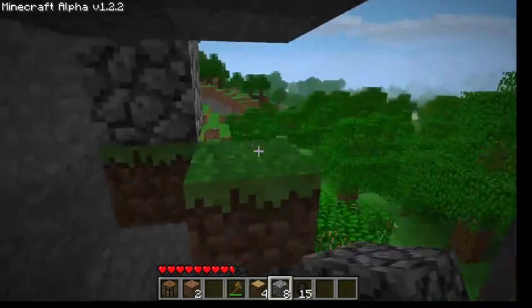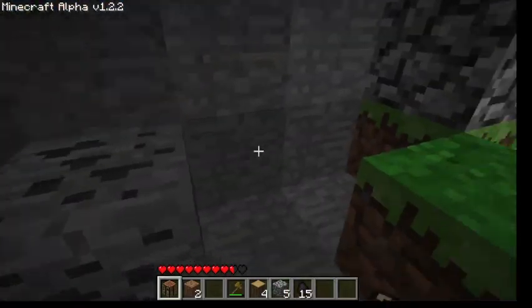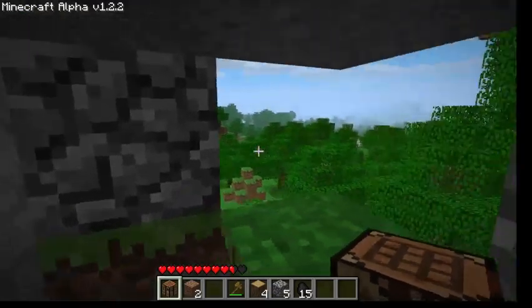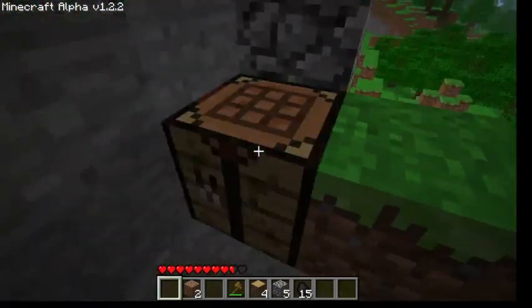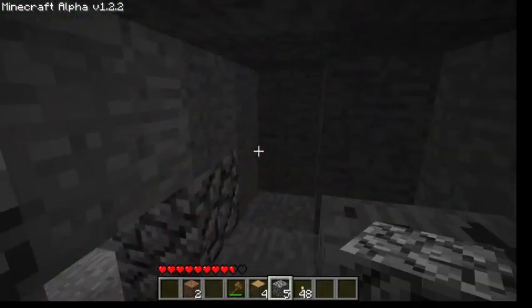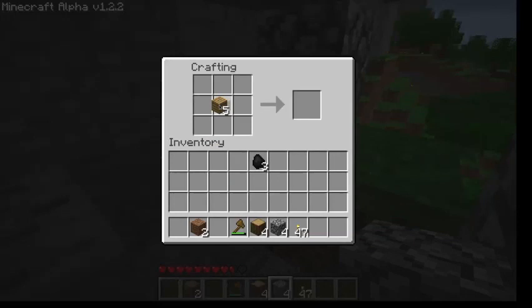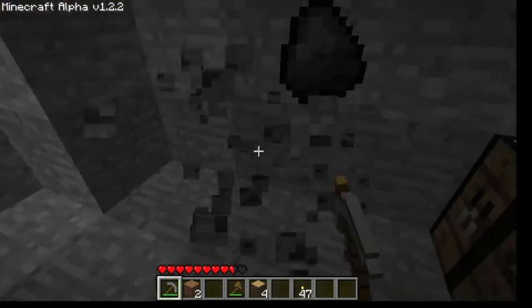Oh, my pickaxe broke. So what you're going to want to do is block all this out. Just make a good crafting table, and do this craft with coal to make torches. These torches — if there are no torches it will get dark, and if it's dark, bad guys will invade and you will die. As we talked about before, dying is not good.